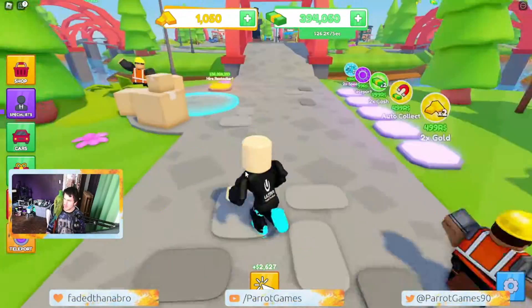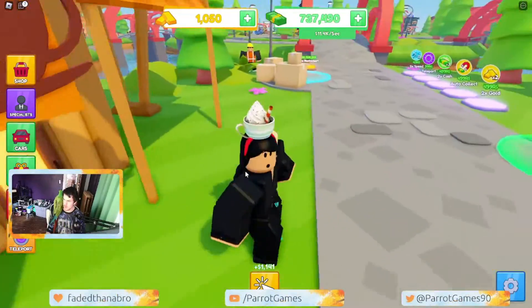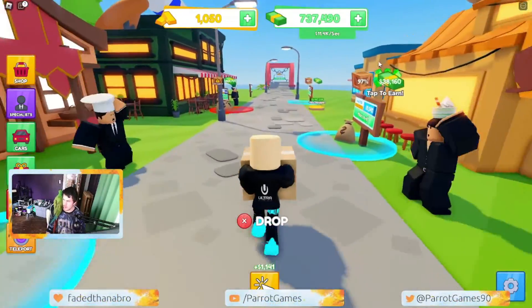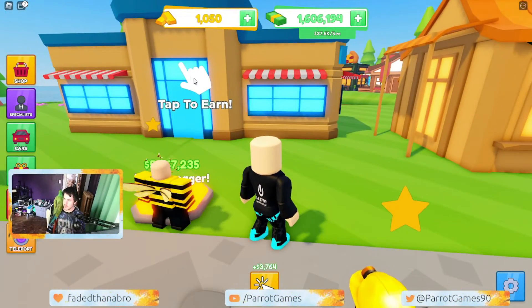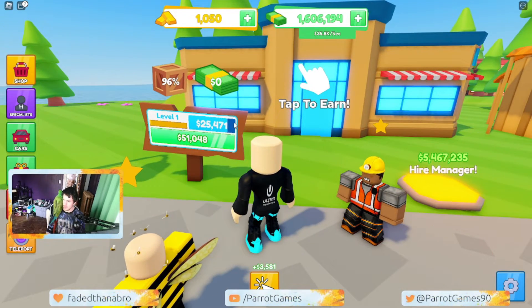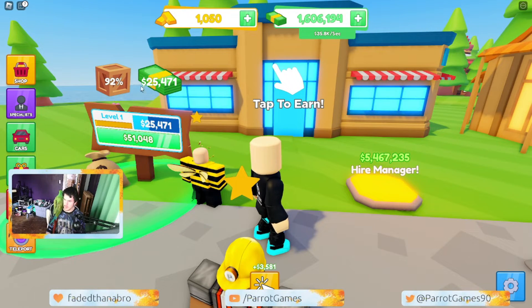Once you run out of stock, it will turn red, which means the store isn't making money. For the supermarket, I don't have a manager yet, so I have to click on the building manually. I can only click it once and then wait for the bar to fill before clicking again. Your money will pop up there. It's pretty cool — I like this game. It's definitely worth keeping up with updates.